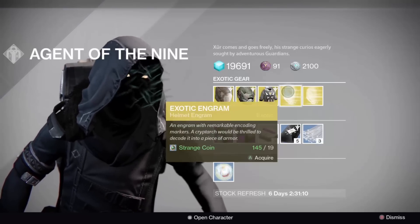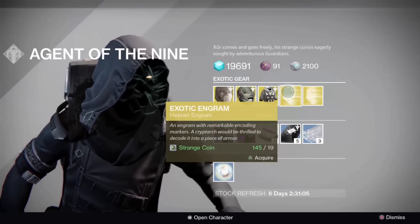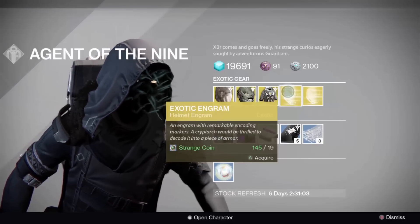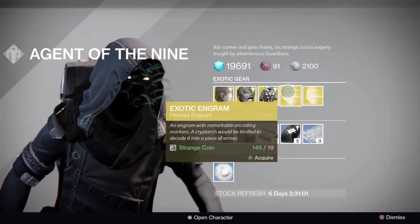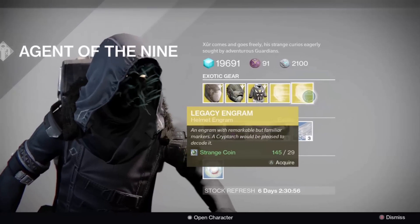Then you have the Exotic Engram for helmets, which is pretty sweet too. If you're 310 or higher, it's guaranteed 310s, if I remember correctly. So you can get your light level up pretty fast with some of these — for all characters.